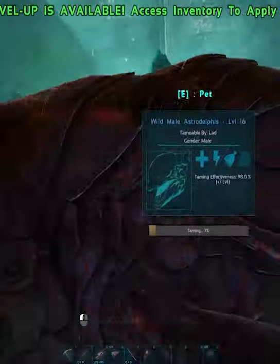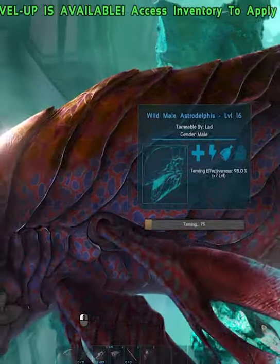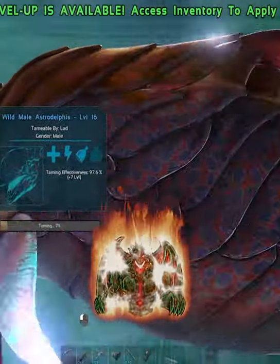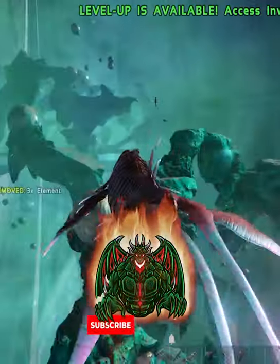All you do is go up to it, pet it twice, and then feed it Element, and then repeat that process until it's tamed. Each time that you feed it Element, it's going to cost more Element, but you only have to pet it twice before you can feed it Element again.